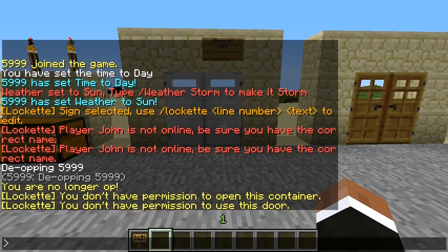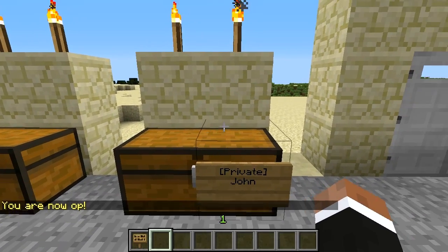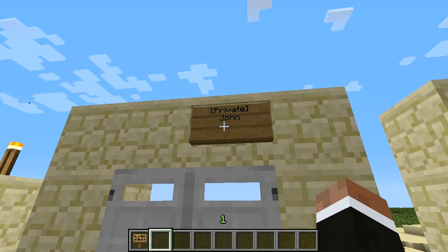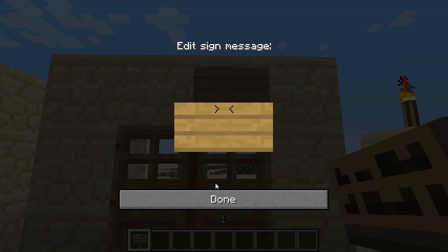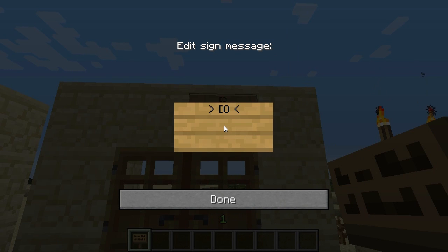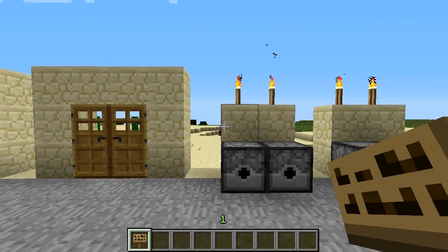You do not have permission to open this container. Now let's try to open the door - you don't have permission to use this door. Protection works absolutely perfectly. It's very easy to use and very lightweight - just signs - and it's helpful because it's visual. You can see right there: 'private, John'. I'm not John, so I'm not allowed. It works for both iron and wooden doors the same way, no redstone bypass, no explosions, and block break protection is in the configuration.